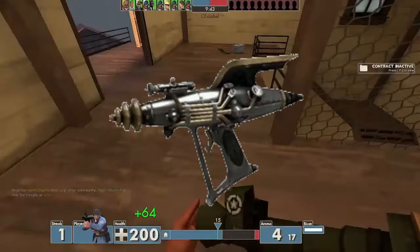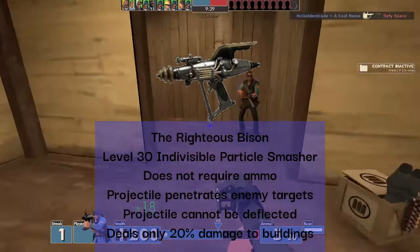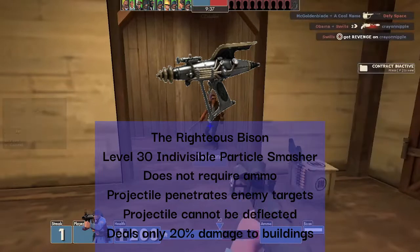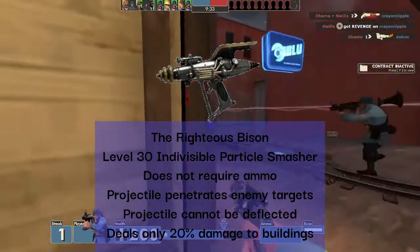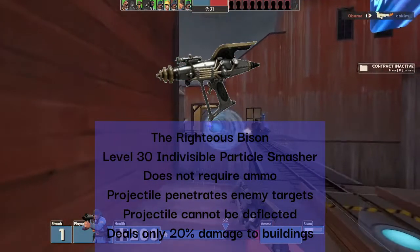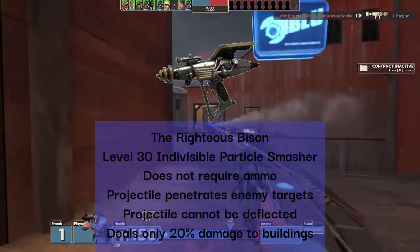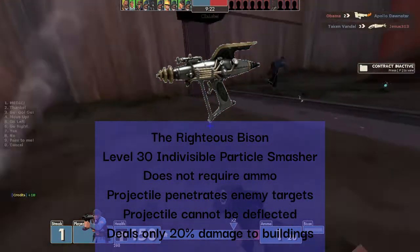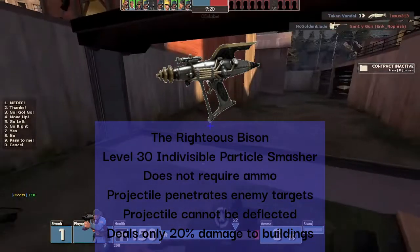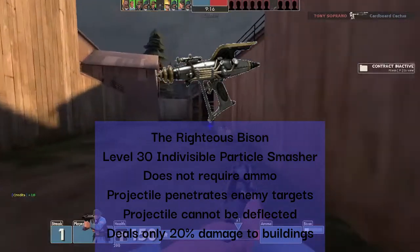The Funny Gun, aka the Righteous Bison, does not require ammo. The projectile penetrates enemy targets. As said in the last video, the projectile cannot be deflected, which I see as pretty good as Soldier — the class that is able to use this weapon — struggles against another class that can send projectiles back at their team. So having a weapon that can't be reflected is a pretty good thing for them.